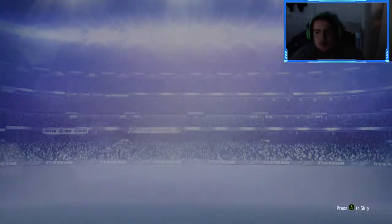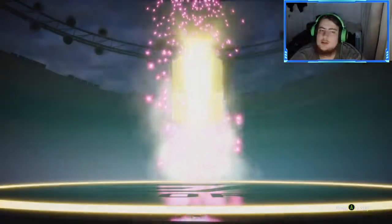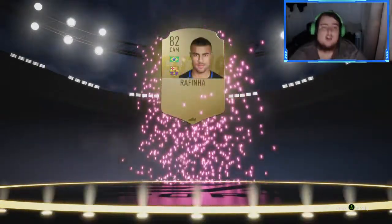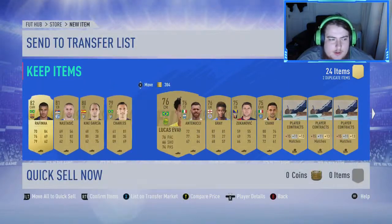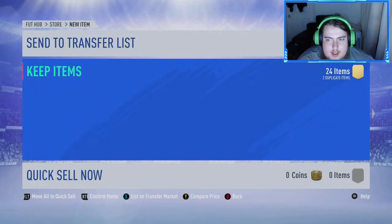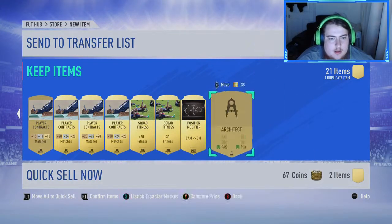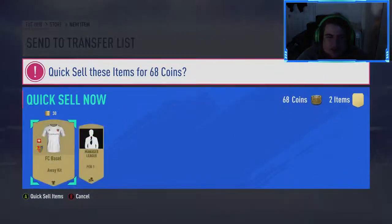Come on, one more board, give us one more board. Rafinha - not bad, not bad. He probably will get used, but it's nice to have him in the club because obviously SBCs. And obviously everything else will get sold. Come on, got one more left after this. Not a walkout, not a boards either.